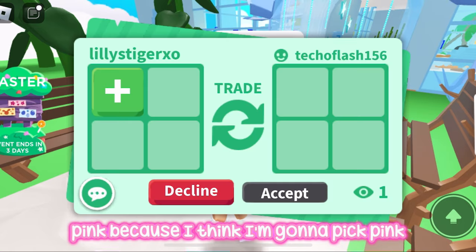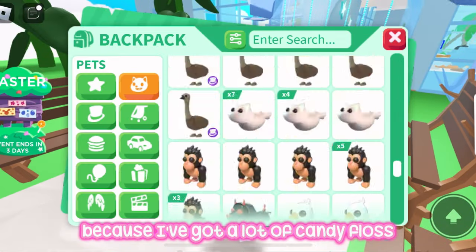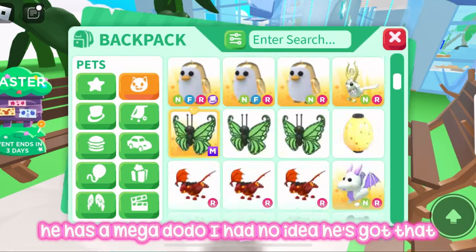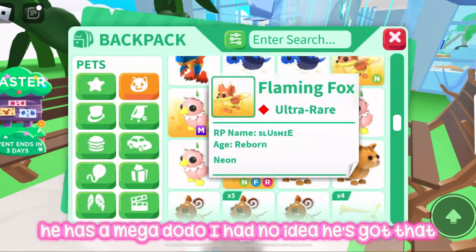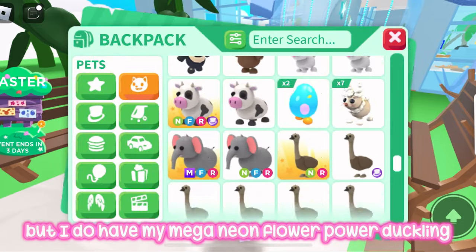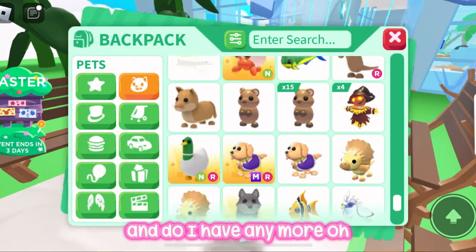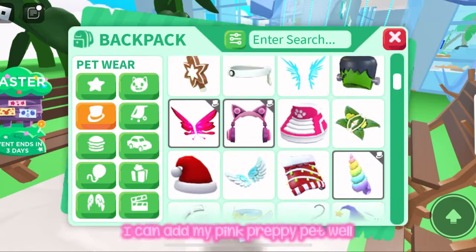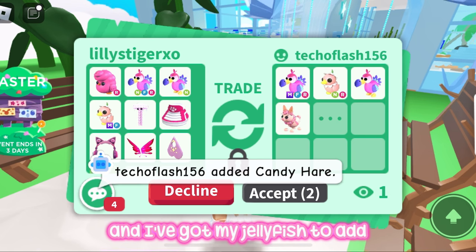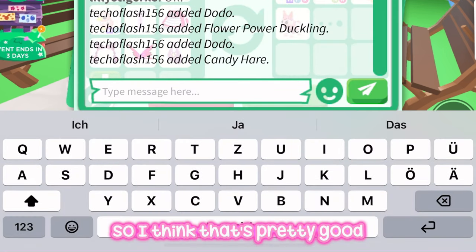Now we're going to do pink because I've got a lot of candy floss chicks and some dodos. He has a mega dodo — I had no idea! Maybe I shouldn't have picked pink. But I do have my mega neon flower power duckling, my pink preppy pet wear which is worth quite a lot, and my jellyfish.